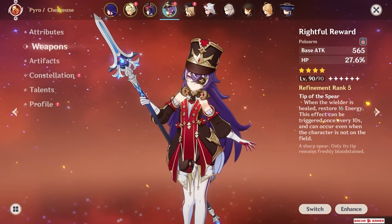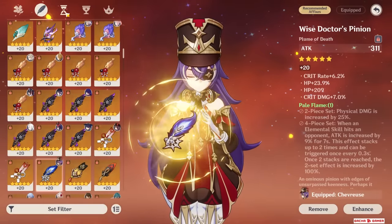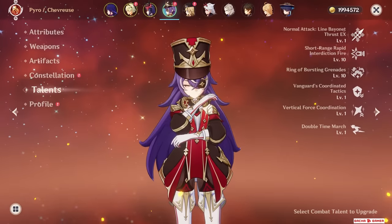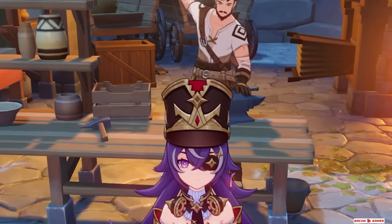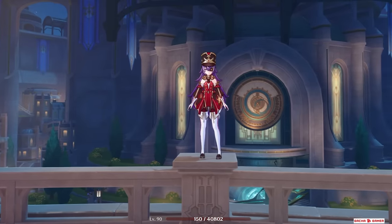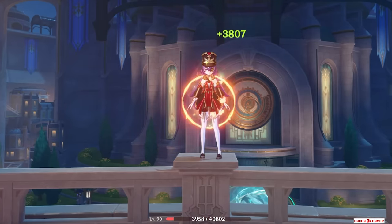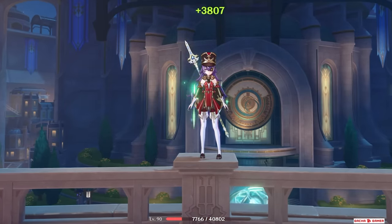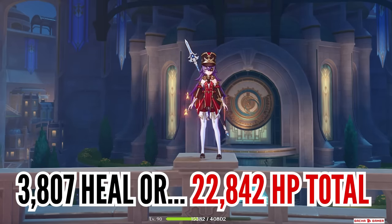This is my C0 Shevress using the Fontaine craftable Rightful Reward. She is also equipped with the new Song of Days Past 4-set and her talents are 1, 10 and 10. Starting with her healing — if she uses her skill, whether it hits the enemy or not, the active character will start receiving healing every 2 seconds for 12 seconds, which means this will happen a total of 6 times. With this healer build it's pretty decent: 3,807 every time, or about 22,842 total HP healed.